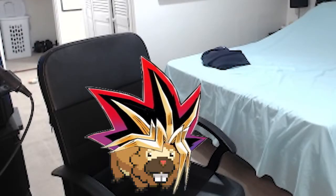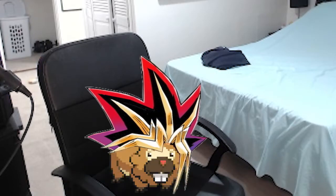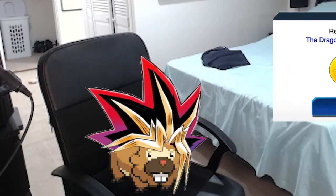With the release of the new EX structure deck Rise of Gaia, we got support so that Gaia could be an actual competent strategy. On top of that, we got a consistency skill in the form of the Dragon Knight's Path to help increase the viability of the deck.